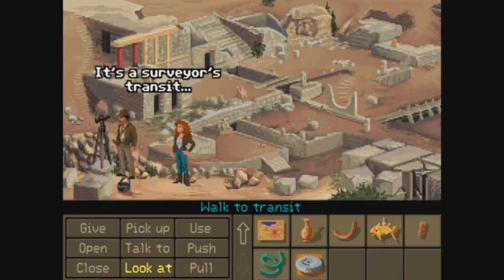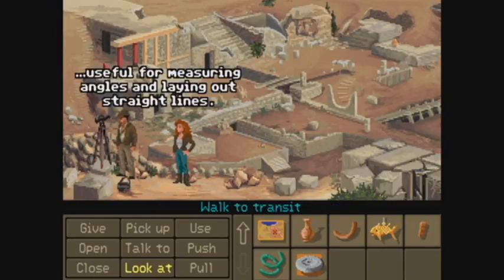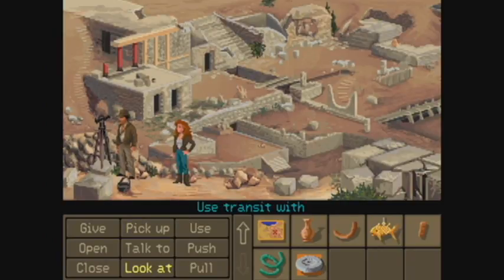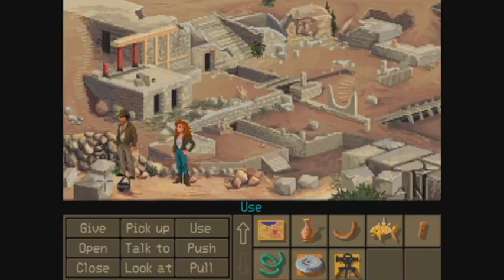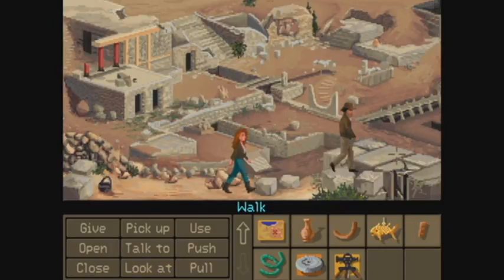It's a surveyor's transit, useful for measuring angles and laying out straight lines. Can we use it? We picked it up. It's a surveyor's transit. We have a transit. I have no idea what we're going to be using this for, but we've got one.